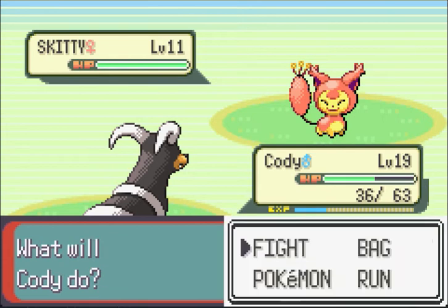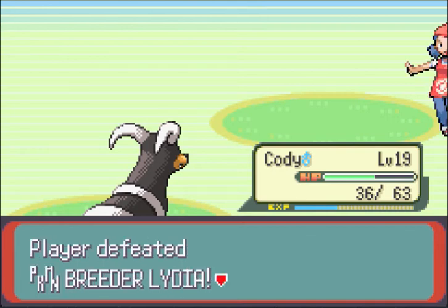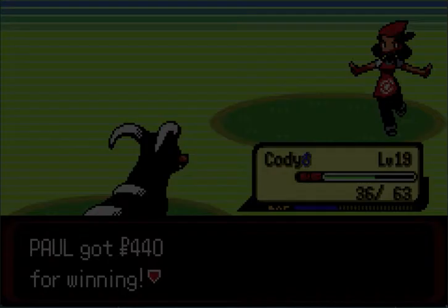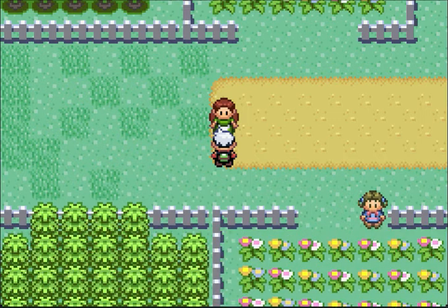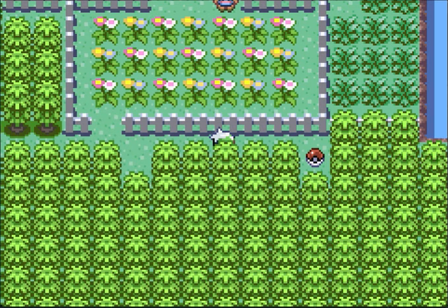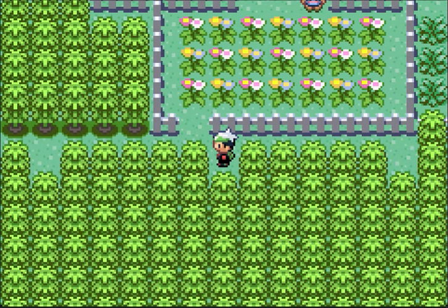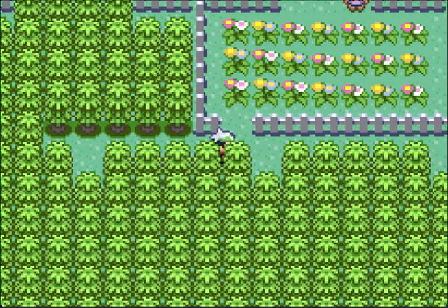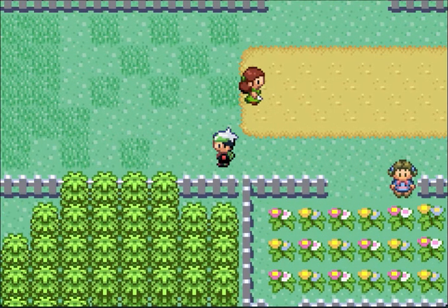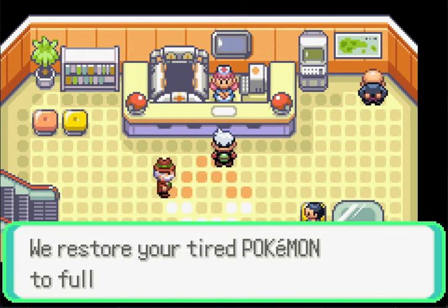That reminds me — while I was training, some random girl called me about how awesome her Skitty is. In Ruby and Sapphire, and Emerald, they introduce the ability for trainers to call you, and you can still battle them. You can still rematch people in Ruby and Sapphire, but in Emerald they can call you. It kind of makes the world seem a little more lively, I guess. But in reality, it just makes the world seem more annoying and repetitive. It's not that I mind people calling you — it's just the frequency with which they call and babble about absolutely nothing. It doesn't make you connect to the characters more. It makes you annoyed at them.